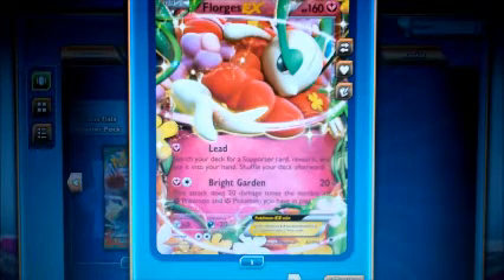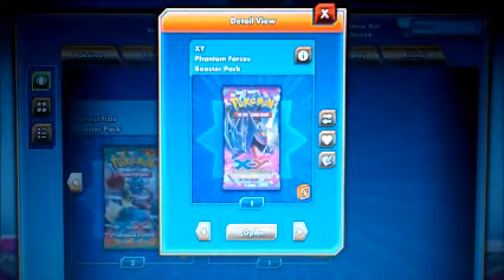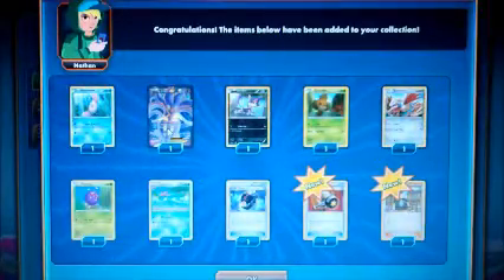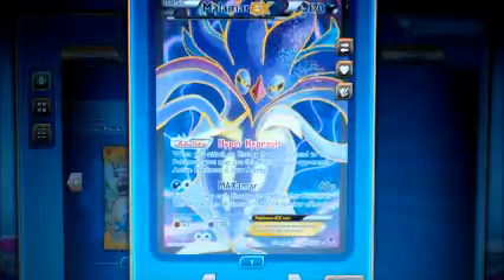I kind of like this Bright Garden, it's pretty cool — it's a cool little slap-down card. I feel like the dragons get really big, the new ones. Anyway, so we got one last pack guys, let's pop this thing open — and we have a Full Art Malamar EX! Not bad, a cool little way to finish off the pack opening with the Full Art.